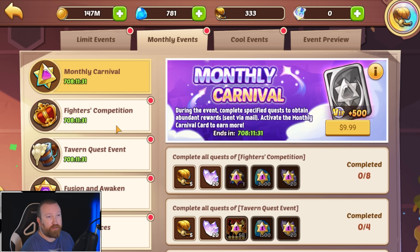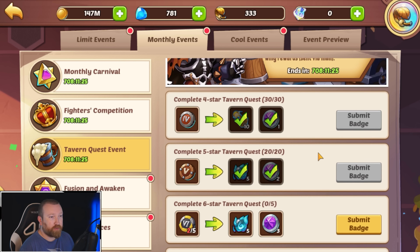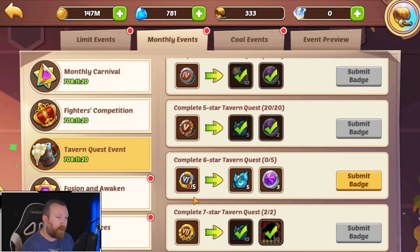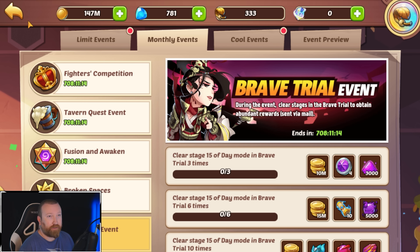We do however have our monthlies finally reset, so we're gonna be able to get more gems, more scrolls and profit orbs, which is nice. We actually had two of the seven-star complete, but we only have two of five of the six-stars. We'll have to get into that, and we can do fusions and broken spaces — all that fun stuff.